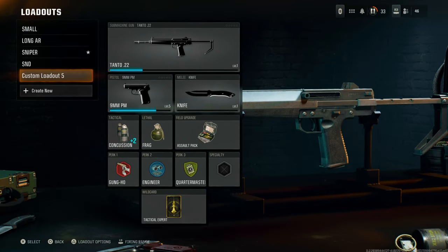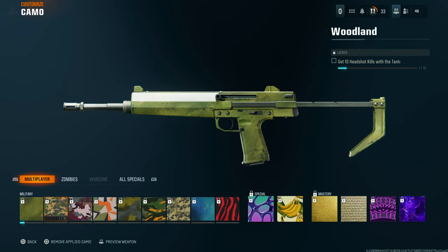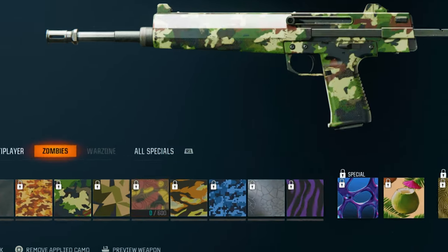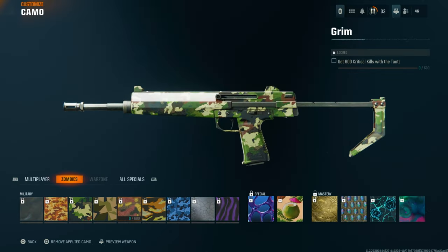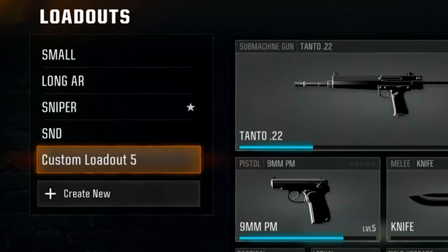To put any camo on your weapon, come to the loadout section in the multiplayer menu and then go to the loadout where you want the weapon to have the camo. For example, I want this camo on this gun so I'm going to come to this loadout. Make sure you remember this loadout — it's going to be important in the next step.